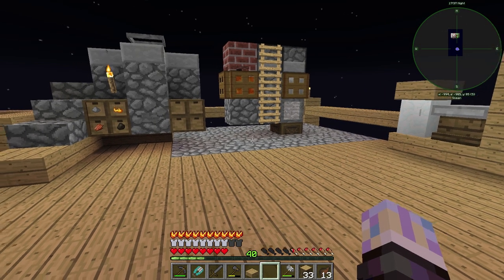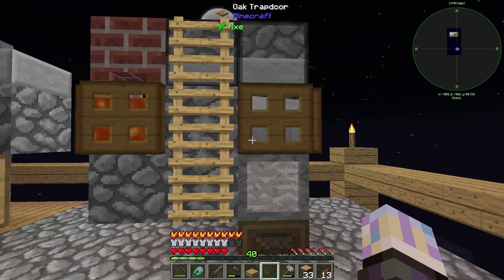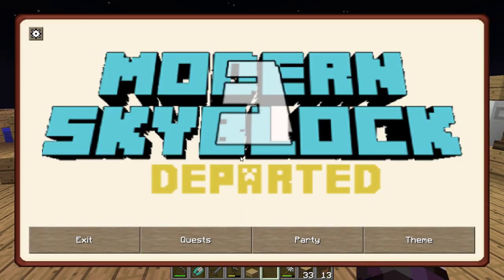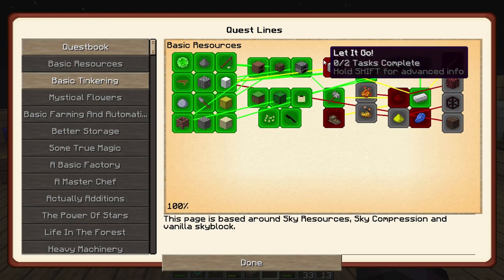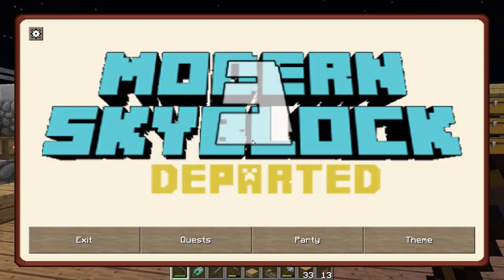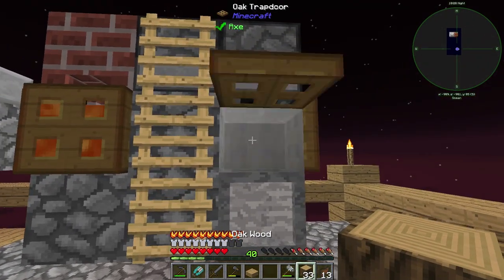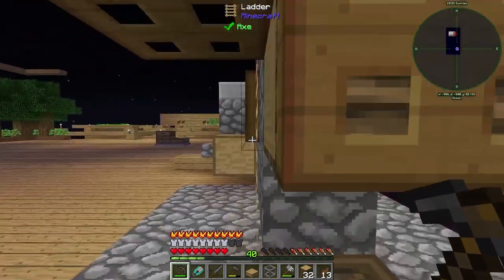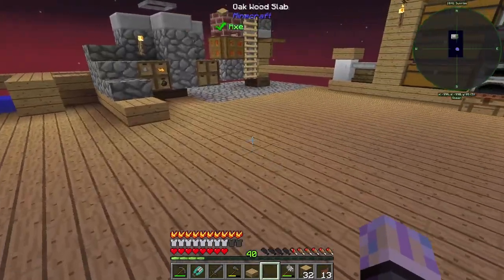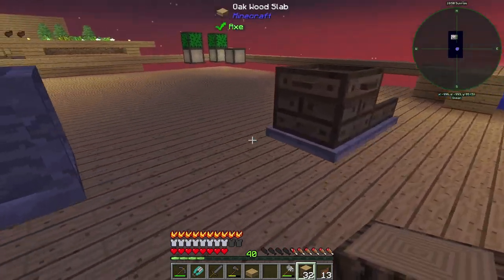I'm trying to think of how to do this. We need to get iron ore, which I currently have set up for this crystal fluid. We may have to change this over. Let's look at our quest first — Basic Resources. We didn't get our sluice box quest. Sometimes if you go too fast it's just like, nope, you're not getting it. There we go, we got that quest.